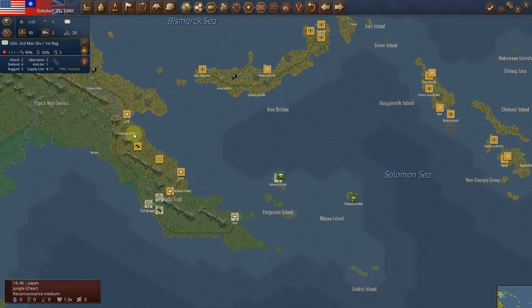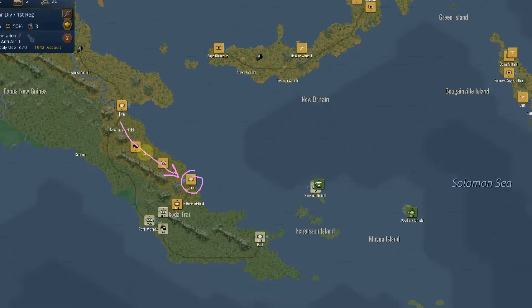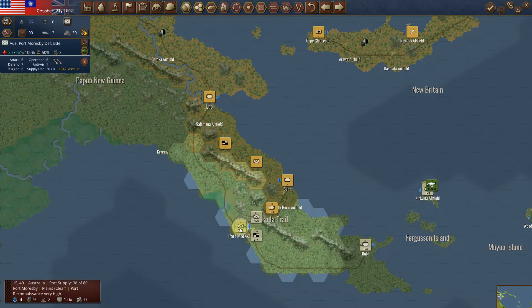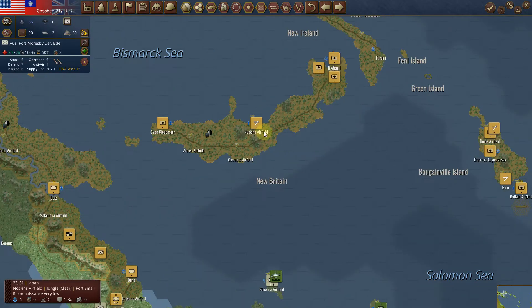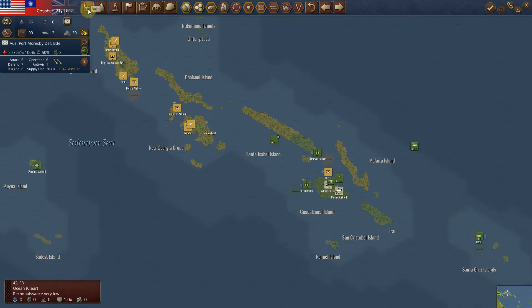It looks like the Japanese are moving some troops into this location to reinforce Buna. That will be another situation. Eventually I'm going to have to perform some sort of blockade and try to capture that port to move one step closer to capturing Rabaul. But I'm not worried about it right now — I'm going to do this one island at a time. I've got time here, I've got another year.